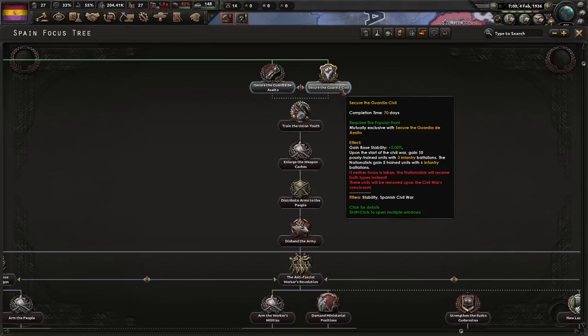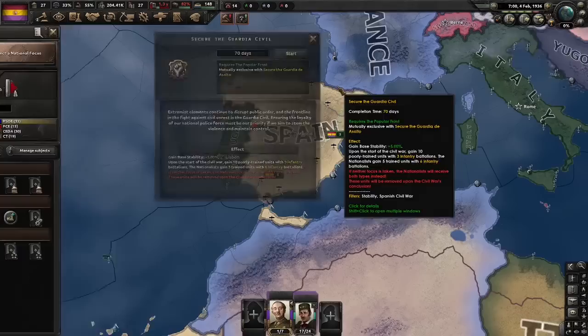As normal, we're going to be going for the Guardia Civil. We get more stability and more units. These units being poorly trained is not a downside due to the way the Spanish Civil War works — they'll become trained very quickly.